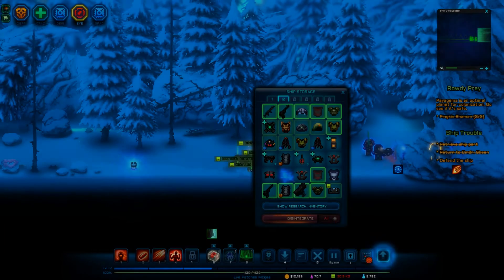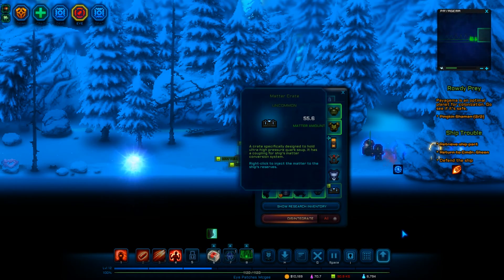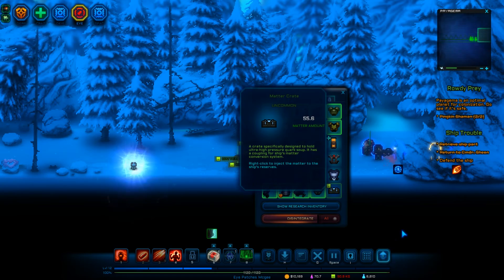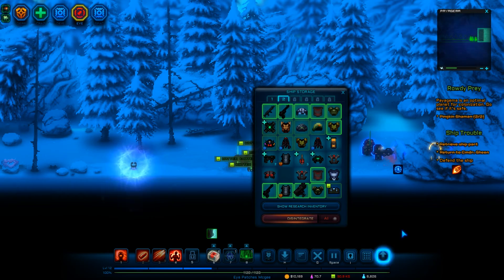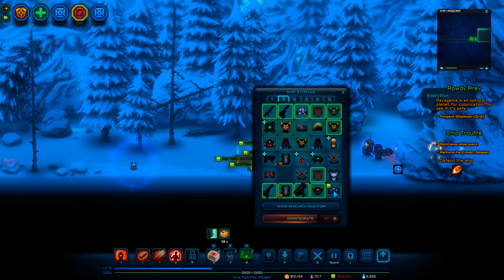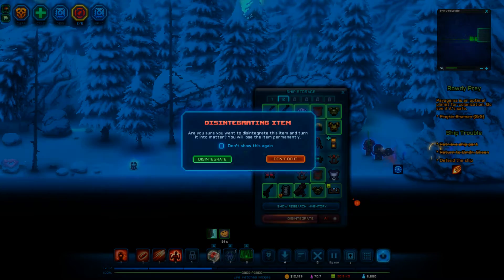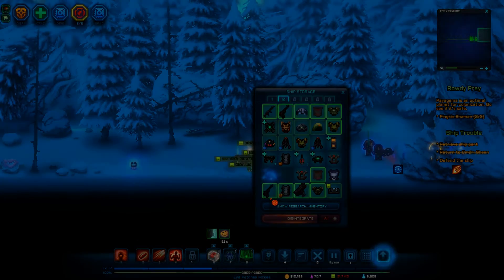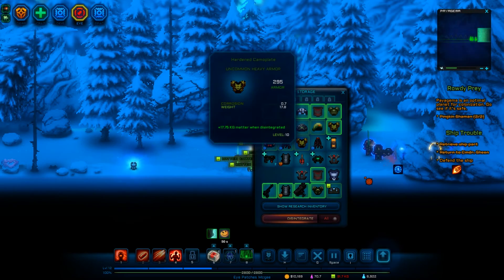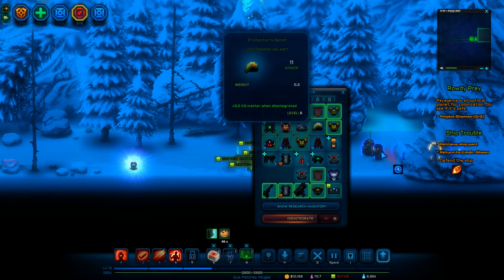Disintegrate this one. And this one. Why can't I inject this right now? That is crap! That's absolute crap. So I'll just get rid of a couple things so that we can get that matter, because I really need it. 285 armor. 11 armor. Yeah, let me get rid of that. Disintegrate that.